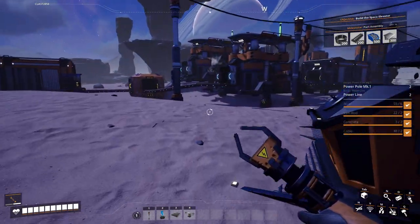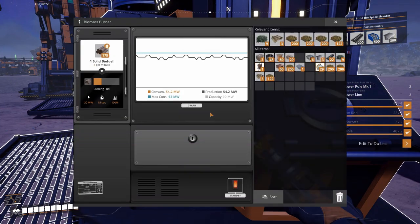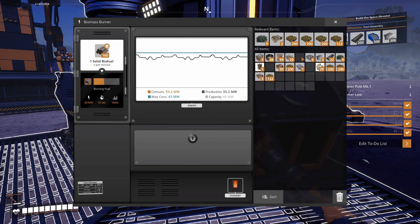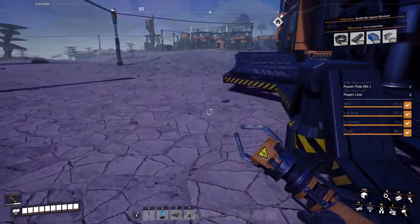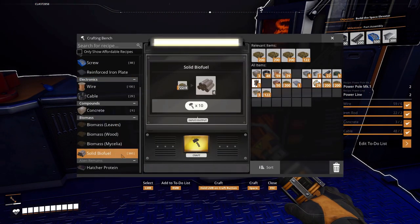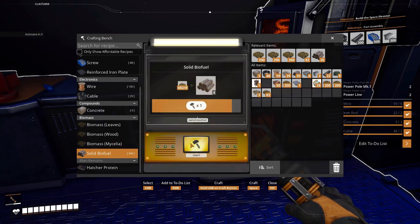Let's check on our biofuel burners here and see how much they've used. That one still has 178, that one still has 178, and 160 — so we're still okay. Let me go ahead and make a little more solid biofuel while we've got it available. So we've got our plates making, and we should be able to get our 300 plates fairly quickly.